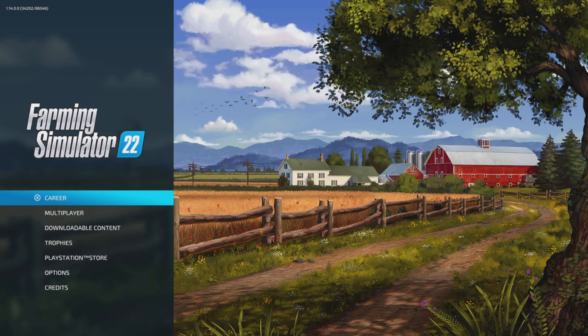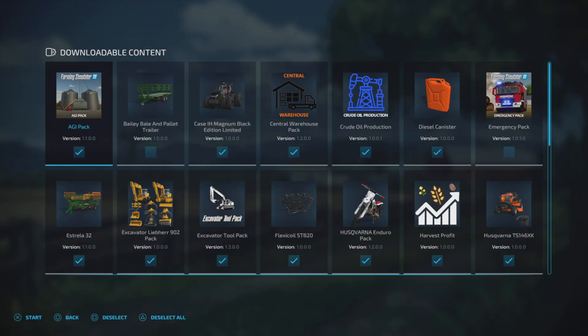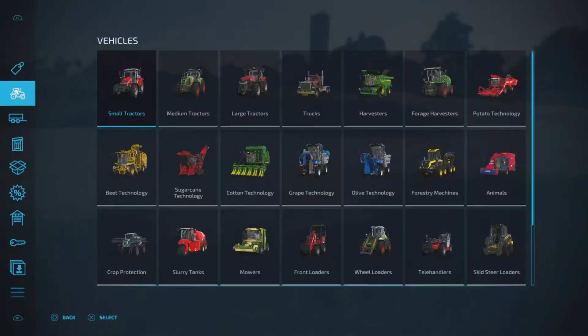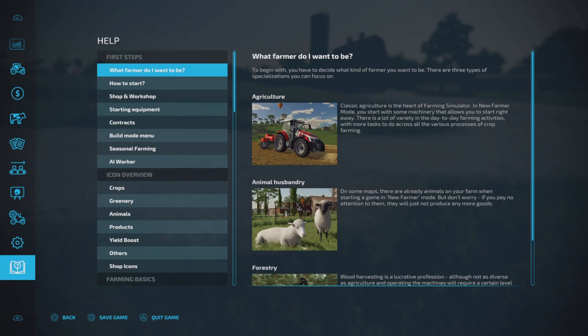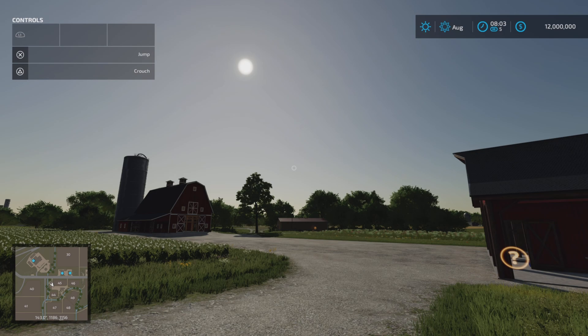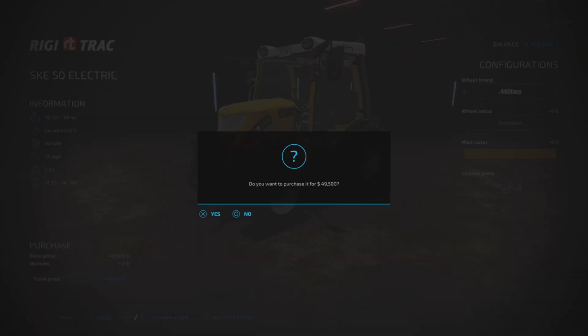Then quit. You want to go to career, go to your save, and go into your game. You can read that — it says it merges your multiplayer save. And now you can see that I have 12 million dollars up on the top right, and now you can see me spend that all wisely.